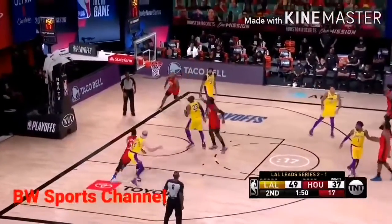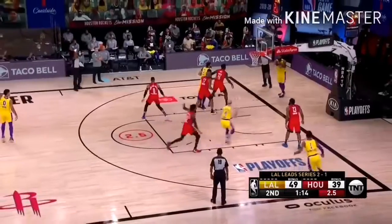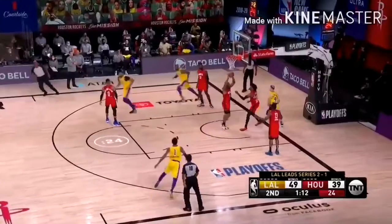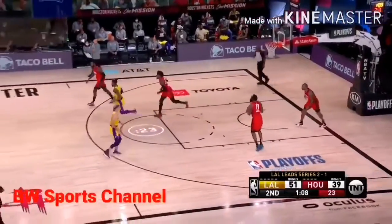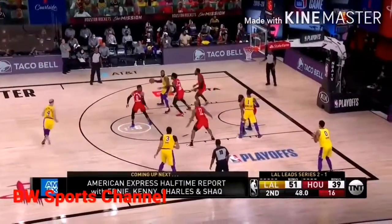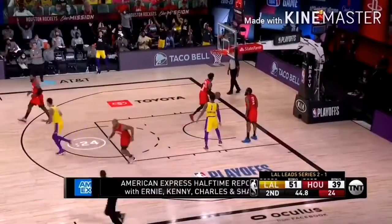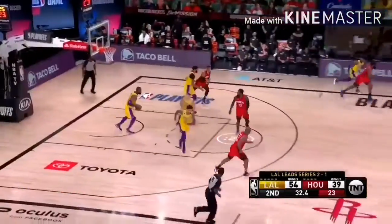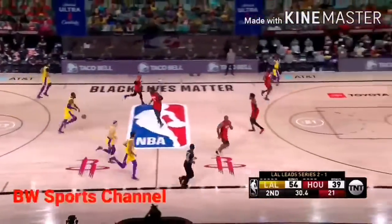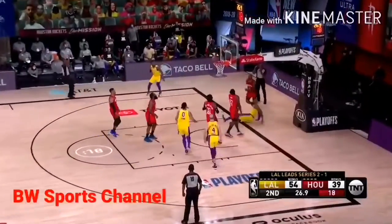Bullet pass inside, nice look. Green with a jump hook. Got to be aware of the lob just throwing the ball over the top here. Caruso sneaks free, gets by Covington — stealthy. Alex Caruso. Lakers are plus ten points in the paint; they've dominated that category in this series. Caruso buries a three for the Lakers.